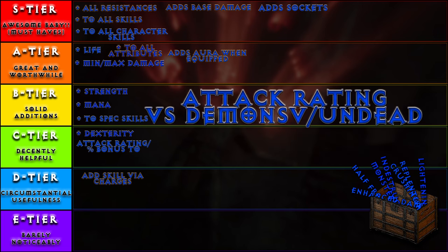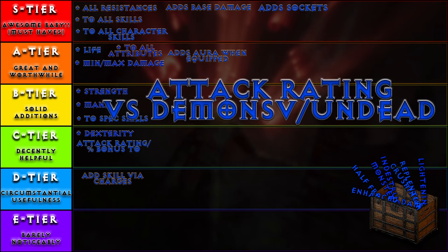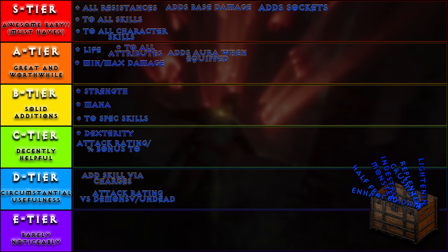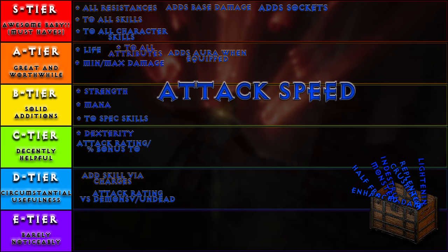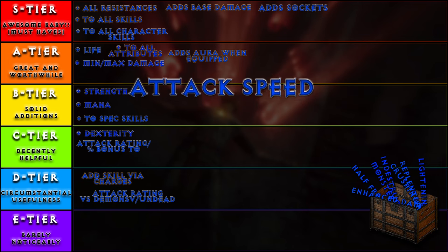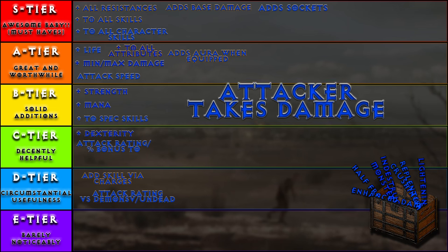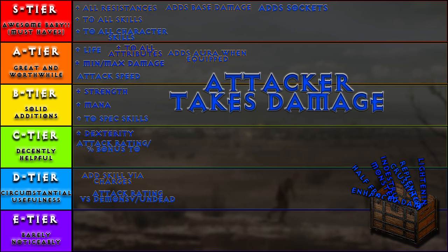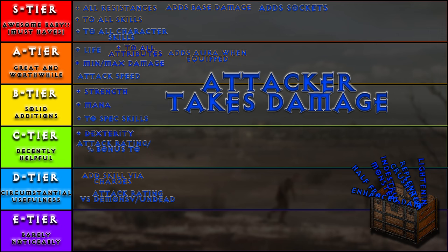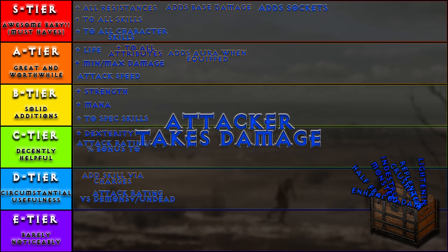Attack rating versus demons and undead: same as just before, but actually a bit worse since it's only helpful in certain areas — D tier. Attack speed is a sleeper right here. Adding 20 or 30% attack speed to a higher damage weapon, or making a faster weapon even faster, can have dramatic results on your overall DPS. This is definitely A tier. Attacker takes damage: in most every case outside of normal Act 1, and maybe like one unique, the amount of damage the enemy will take is fairly nil compared to not just their health, but also to the damage you're outputting. E tier.